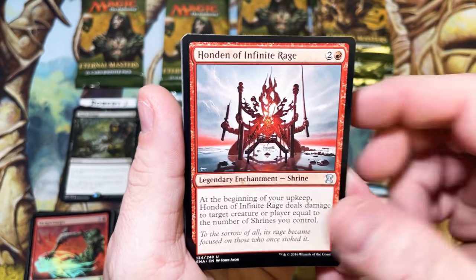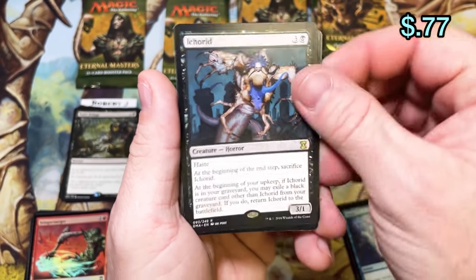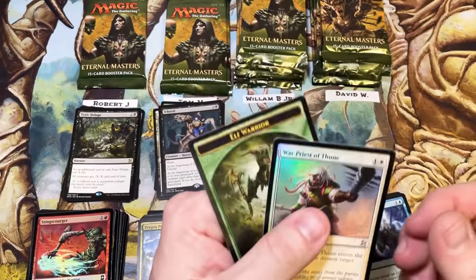Honden, Daze, and Icarid — iconic card out of Torment, I believe that's where it's originally from. Still after that foil rare too.